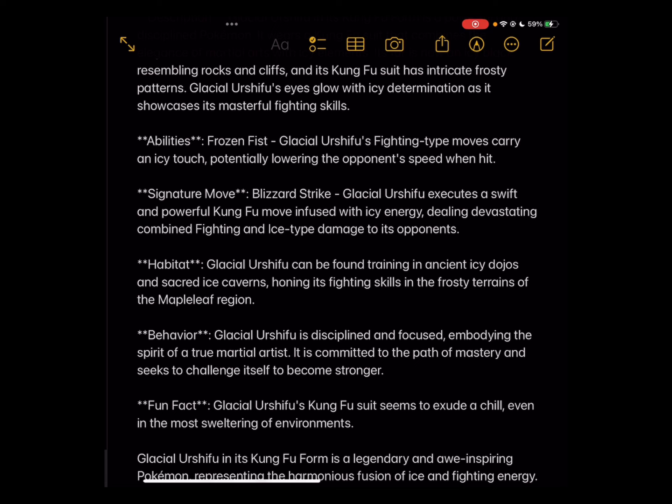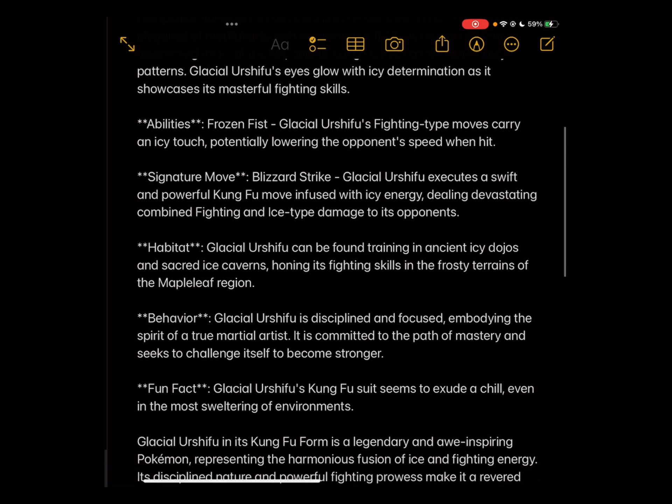Signature move: Blizzard Strike. Glacial Urshifu executes a swift and powerful kung fu move infused with icy energy, dealing devastating combined fighting and ice-type damage to its opponents. Habitat: Glacial Urshifu can be found training in ancient icy dojos and sacred ice caverns, honing its fighting skills in the frozen terrains of the Maple Leaf region.